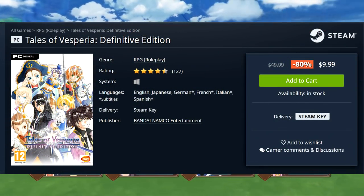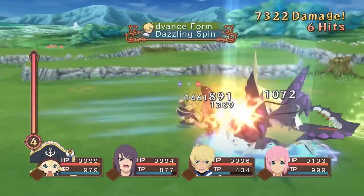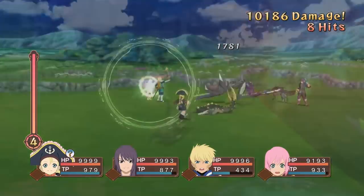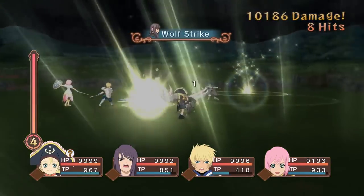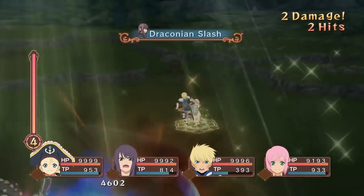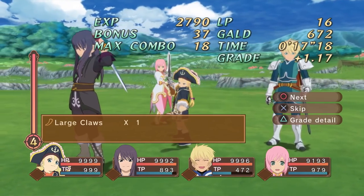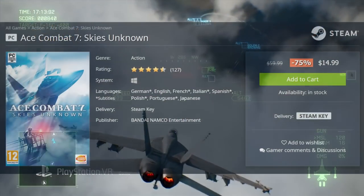If you're a JRPG fan, definitely check out Tales of Vesperia Definitive Edition for $9.99. I'm a big Tales of fan — Tales of Vesperia was the first game I played back on the Xbox 360 and I loved it. Great characters, a ton of content, and a pretty solid story. It's not the craziest 'save the world' JRPG story, but the characters really stand out, so I give that a strong recommendation.